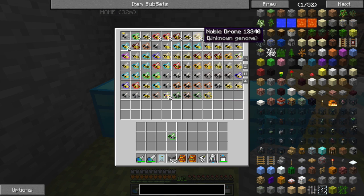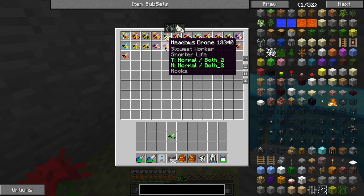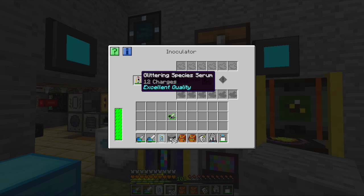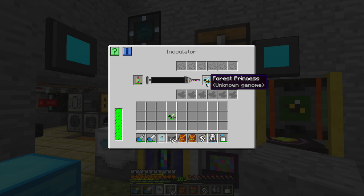This genome is unknown — I've never sequenced this one, it's straight from a hive. Every bee has two of every gene. If they're the same — like meadows or forest — it's just listed as that one species. But if it has two different ones they're both listed. When using the inoculator, it's going to put the serum into one of the two possible slots — so this will become a glittering-forest or forest-glittering.